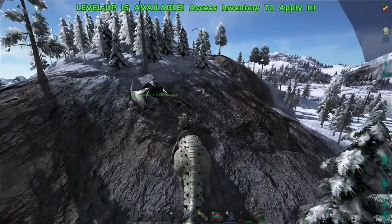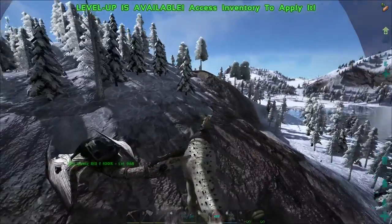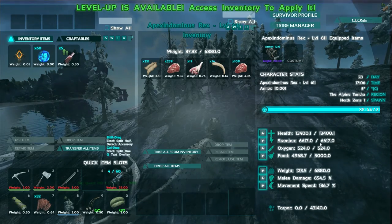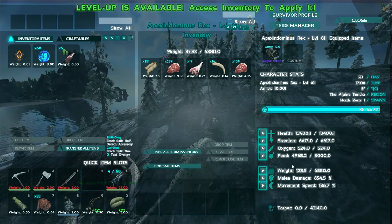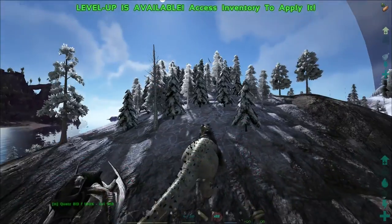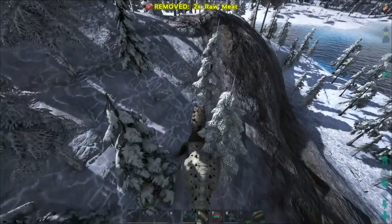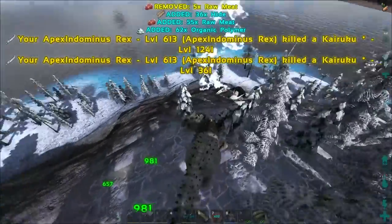Alright. I guess we can leave the Quetzal over here at the Penguin Island while we get some XP to start with. But first off, let's actually check out the stats. So, 13,000 health, 6,600 stamina — which is pretty nice, actually. And 650 melee damage, which I feel like is kinda low. But we'll pump health for a start, and maybe later on some melee damage.